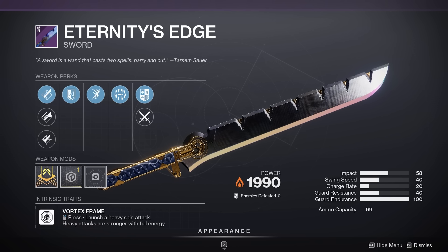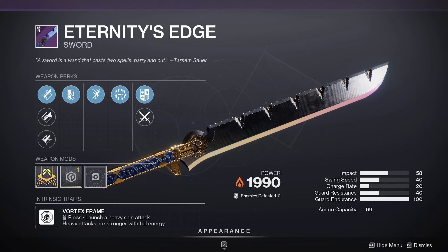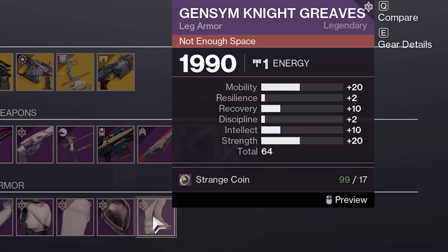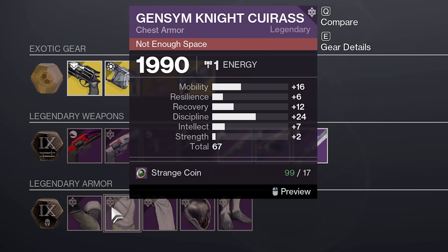Weapon-wise, not a lot. We do have a sort of knock-off Falling Guillotine here for Warlocks — could be fun with a Solar Surge. Armor-wise, Warlock actually has halfway decent PvE leg armor. Titan armor has way too much mobility. Hunter has decent chest armor.